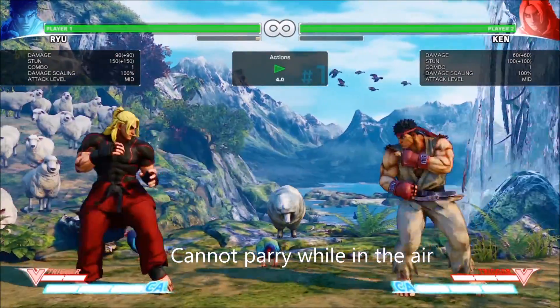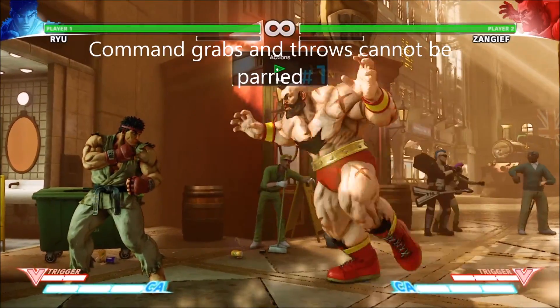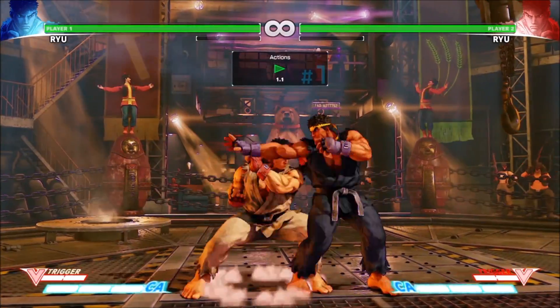You can't however parry while in the air — I tried doing that and Ryu just ended up doing a medium kick in the air. Also, parrying cannot protect you from command grabs and throws. Special moves and critical arts, however, can definitely be parried.